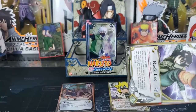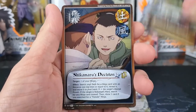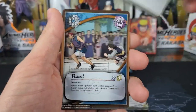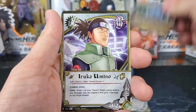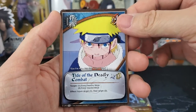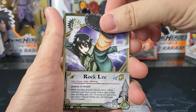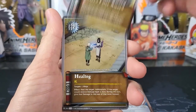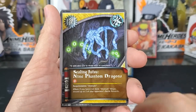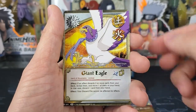Next pack: we have Rock Lee, Chakra Eater Sword. Our holographic is Shikamaru's Decision. Futaba, Race, Sealing Jutsu 9 Phantom Dragons, Iruka, Choji, Sasuke. And our rare is Tide of the Deadly Combat. Pack 12 — halfway through the booster box. Rock Lee, Chakra Eater Sword. Healing is the holographic. Futaba, Race, Sealing Jutsu 9 Phantom Dragons, Iruka, Choji, Sasuke. And the rare is Giant Eagle.